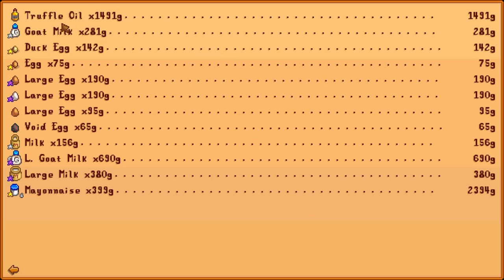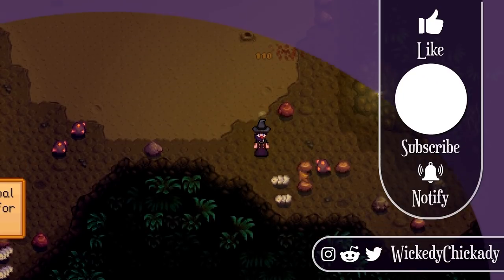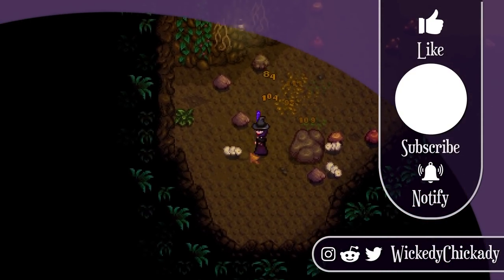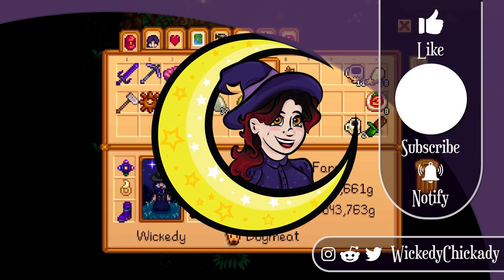I sold a little bit of like everything. Still need a small white egg to sell. I sold one too many of those. But all in all it's not too bad. Well, that's gonna be it for this episode of the Chickadee Farm. Gotta get the six last bug meat for Willie tomorrow. Thank you so much for hanging out in the valley with me. I will see you in the next episode. Bye!